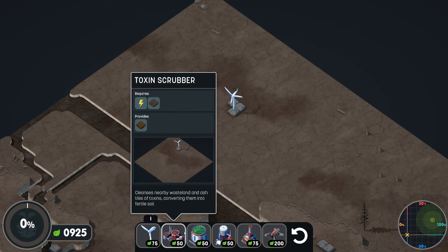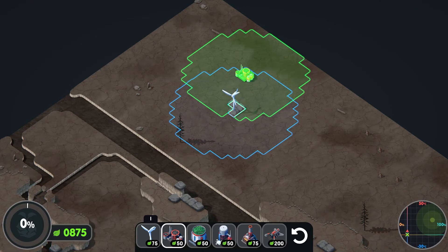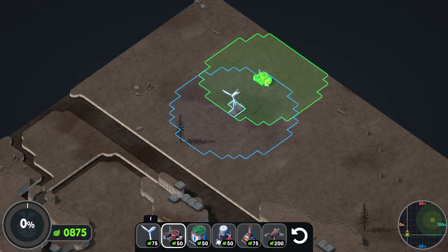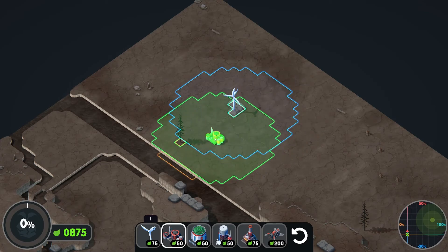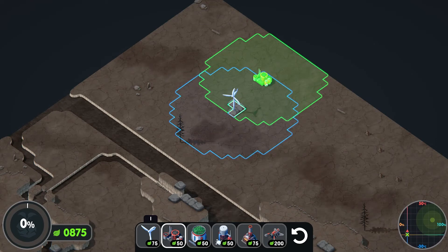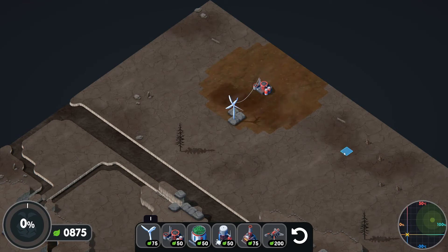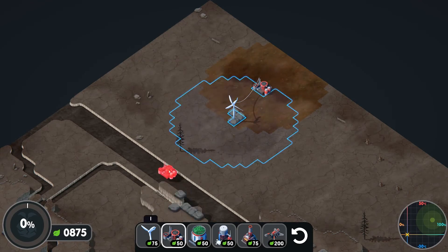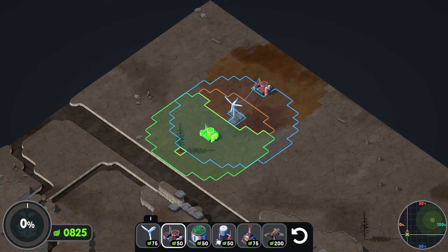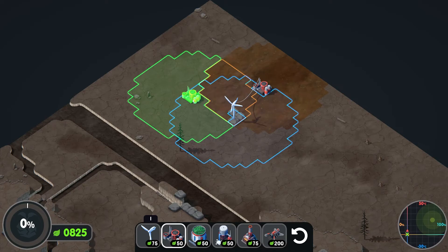We'll start with the scrubbers — what this does is convert this wasteland soil into fertile soil that can be used to plant stuff later on. It's going to be a game of not always perfectly overlapping shapes; all the buildings have these radii that don't quite map exactly onto the terrain. So there's always going to be different areas of overlap depending on how you build. Let's build here — that land is now fertile and ready to go. We're going to build another one.